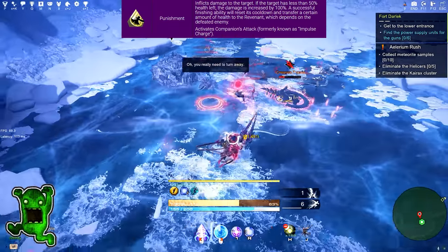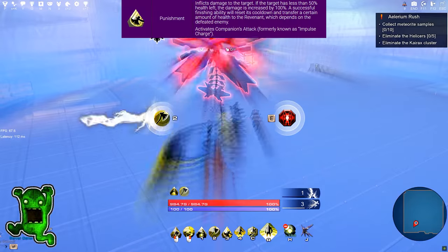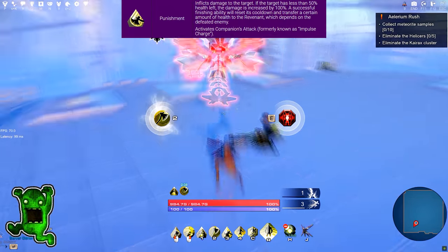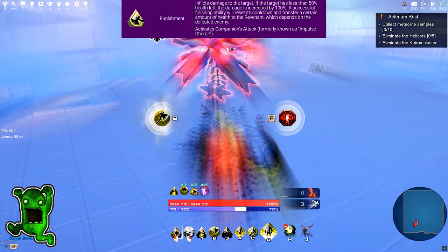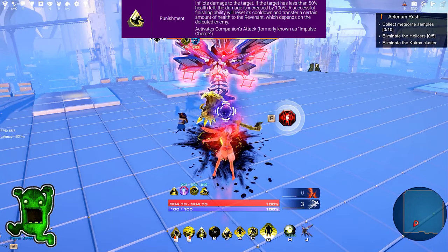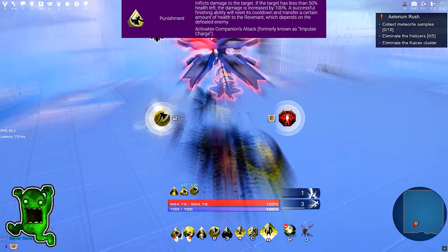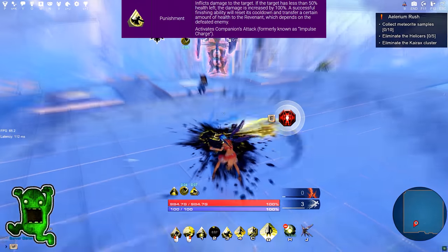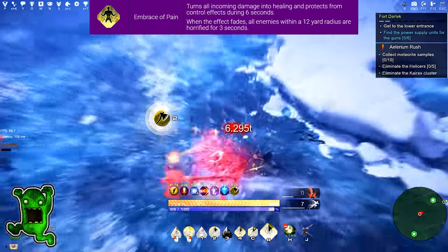Punishment inflicts damage to the target. If the target has less than 50% health left, the damage is increased by 100%. A successful finishing ability will reset its cooldown and transfer a certain amount of health to the Revenant, which depends on the defeated enemy. It also activates the companion attack, formerly known as Impulse Charge.